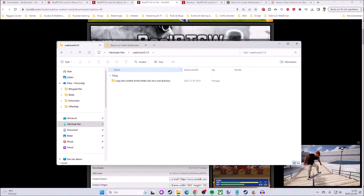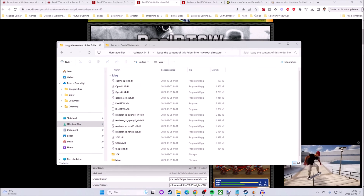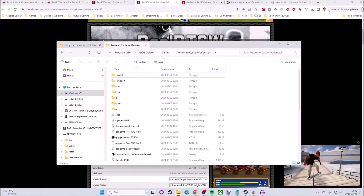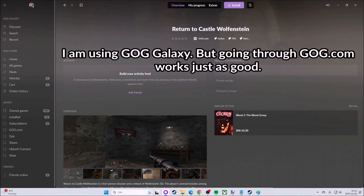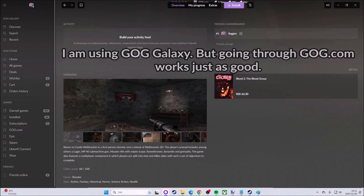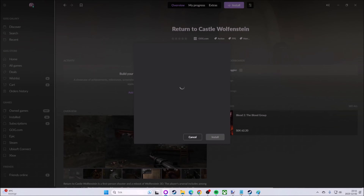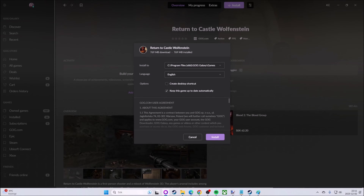It even says in the folder what to do: copy the content of this folder into the RTCW root directory. Here we have all of the files. The next step is to have the root directory ready. I have already done that, but let's go back in time and see how I installed the game. I am using the GOG version of Return to Castle Wolfenstein and I will simply be installing it in the default directory. You can put the game wherever you want — I'll just install it with no fancy changes.